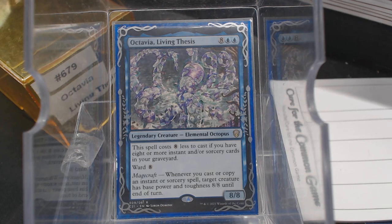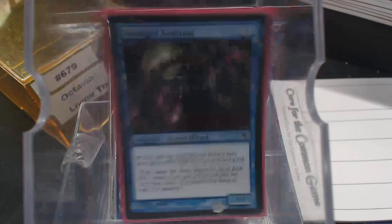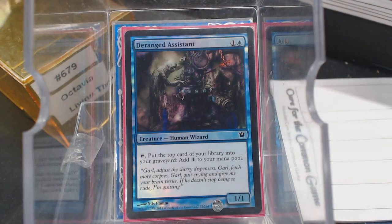What I wanted to do is make sure that Octavia costs 2. Yeah, we're not going to play Octavia on turn 2 — it's not going to happen — but I wanted to make sure. And I also thought, well, what happens when somebody nukes your graveyard? That happens. So, a little bit of mana rocks and ramp. Deranged Assist is absolutely perfect for the deck.